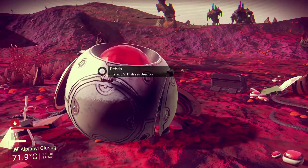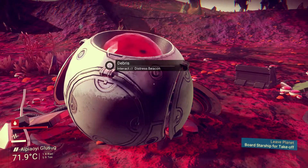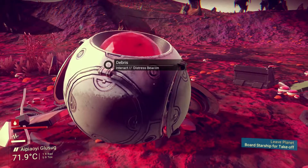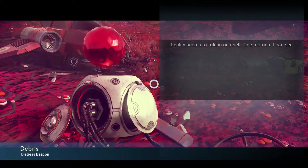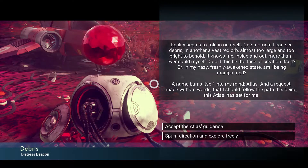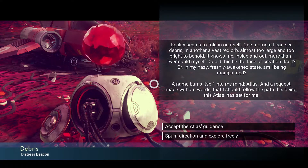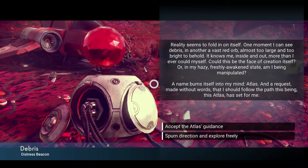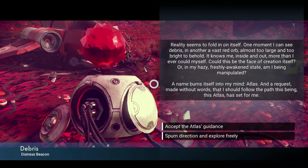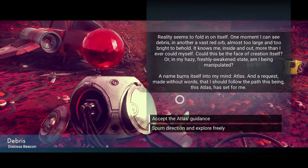There's this very strange glowing ball thing. I haven't really worked out what it is, so I'm just going to interact with it — fair warning, this is a little bit weird. 'Reality seems to fold in on itself. One moment I can see debris, in another a vast red orb almost too large and too bright to behold. It knows me inside and out more than I ever could myself. Could this be the face of creation itself? A name burns itself into my mind — Atlas — and a request made without words that I should follow the path this being has set for me.'